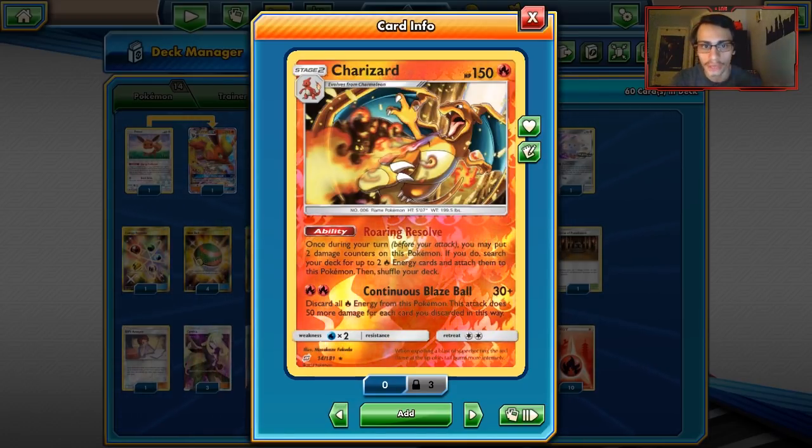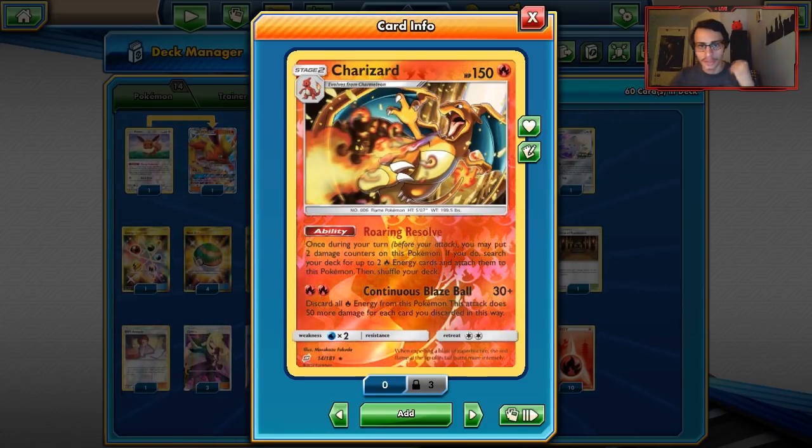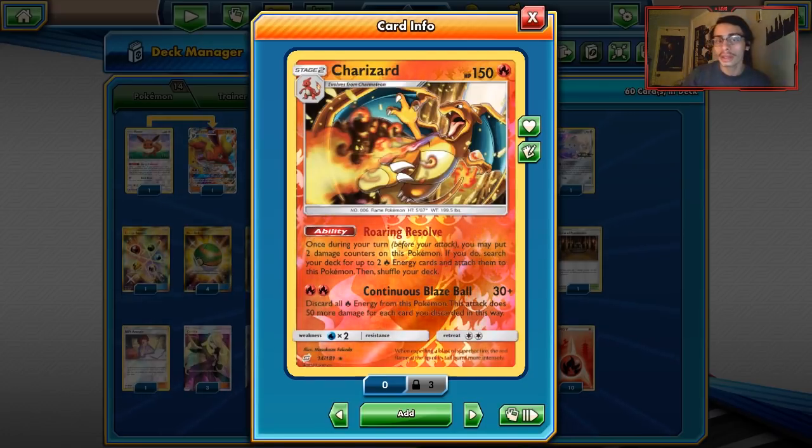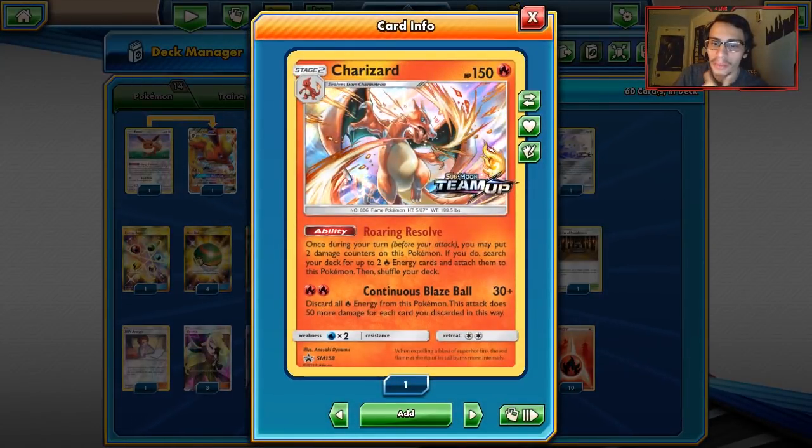Continuous Blaze Ball, for two Fire Energy, does 30 and you discard all Fire from this Pokémon — 50 more damage for each card you discard. So if you have two Fire Energies from the ability, you do 130. If you have three Fire Energies on, you do 180. Your numbers rack up really quickly, and Continuous Blaze Ball can one-shot stuff — it's just an unlimited damage attack. Charizard can hit dangerous numbers thanks to that ability and attack combined.